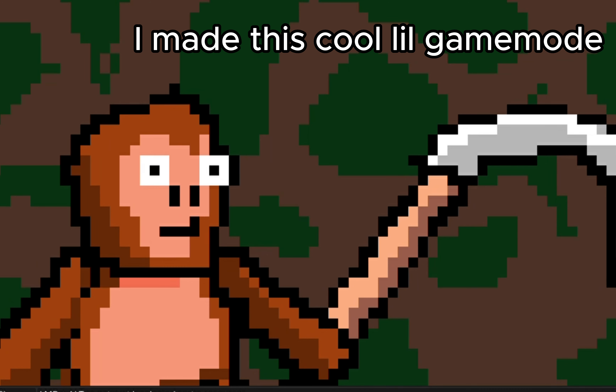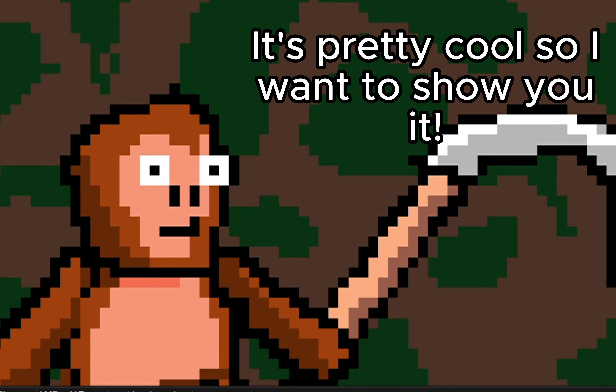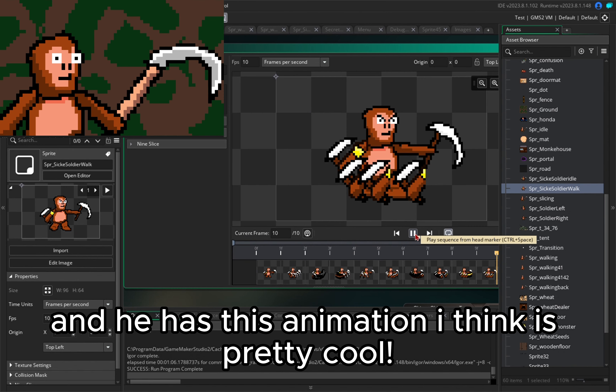What's up guys? I made this cool little gamma mode for my game Sickle Munker. It's pretty cool so I want to show you it. Let's get into it. This is like your soldier and he has this animation I think is pretty cool.